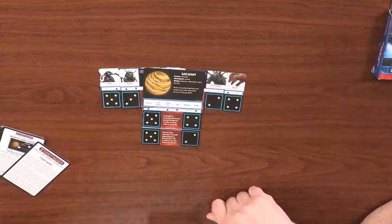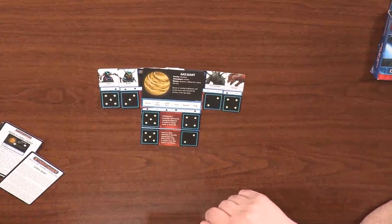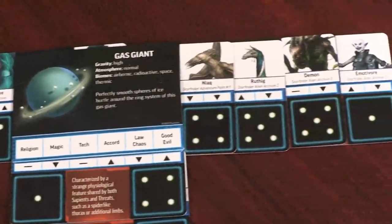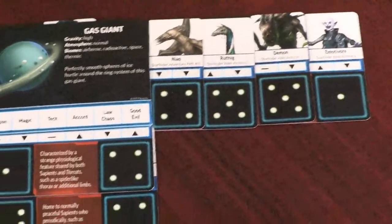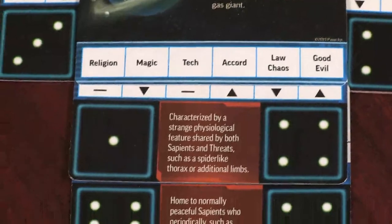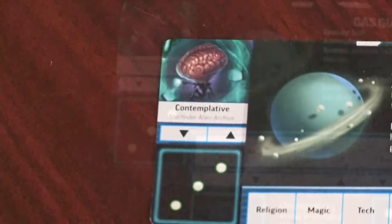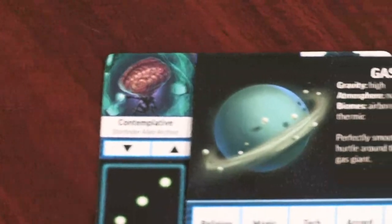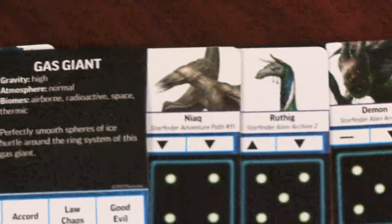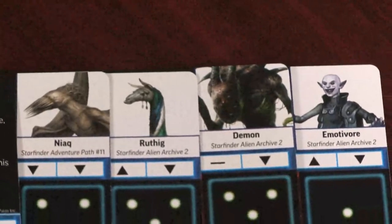And that is how this deck works. It builds a scenario that you then have to take and make something out of. You can get much more complicated — you can make moons, entire systems. You can use it to generate player characters, giving you a home world and an alien species. You can also use it to generate non-player characters. It really is a deck of many, many worlds. The combinations must run to the millions. It doesn't answer everything about the world, and sometimes by random chance you'll get a world that doesn't really make sense — but that's part of the fun. You have to interpret what you see and make a world out of it.